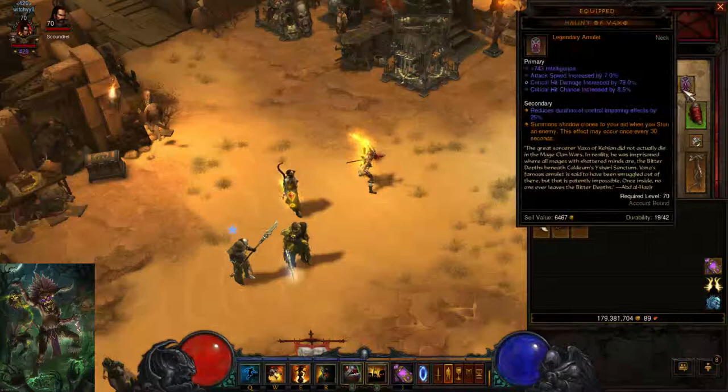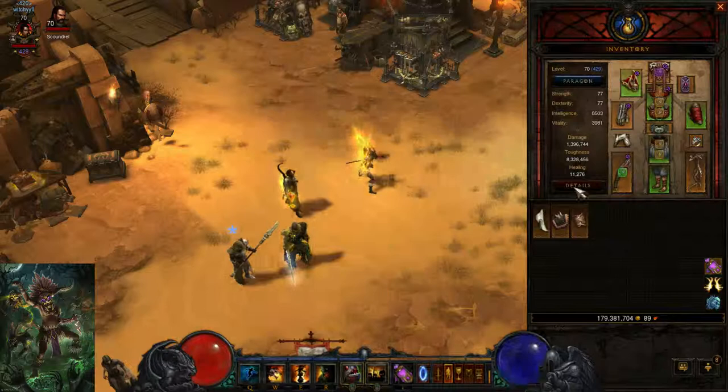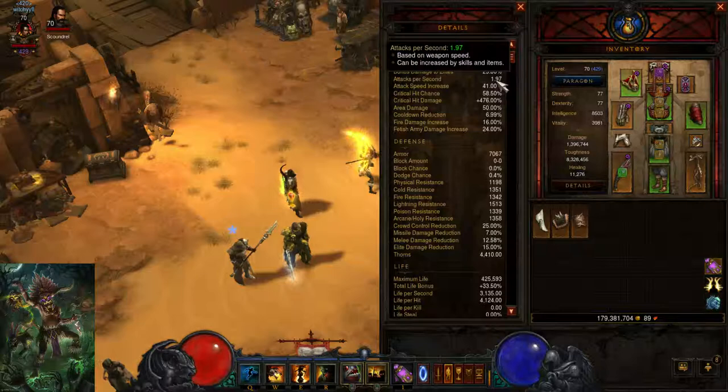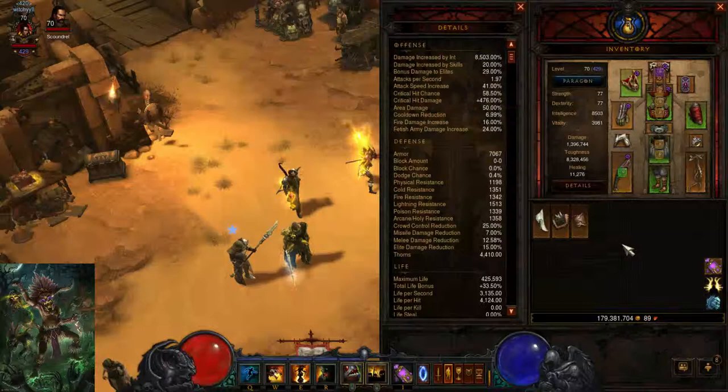Using a weapon — now for the witch doctor, unlike other classes where you want crit chance, crit damage, and elemental damage, for the witch doctor you want crit chance, crit damage, and attack speed. You want attack speed to hit that 1.88 breakpoint. Right now I have 1.97, which is well over enough — you don't need this much. Since I got this, it boosted my attack speed significantly. I can take off my movement speed to see how much I have — yeah, 1.86 — probably want a little bit more than that.